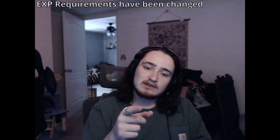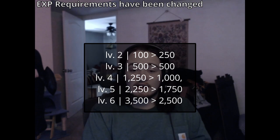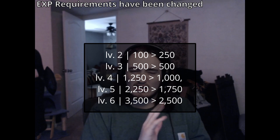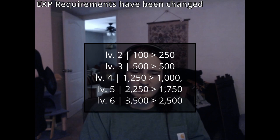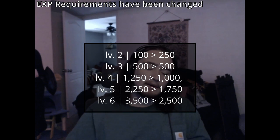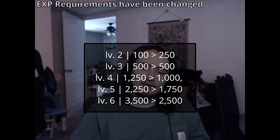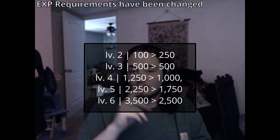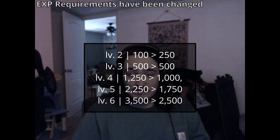XP requirements have been changed — mostly lowered — it's a net negative overall. Level two now requires 250 XP instead of 100; that was the only one we raised because it was just really low compared to everything else. Level three remains the same at 500. Level four goes from 1250 to 1000. Level five goes from 2250 to 1750. Level six goes from 3500 to 2500.